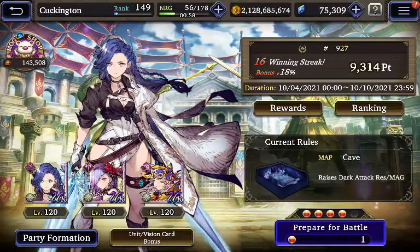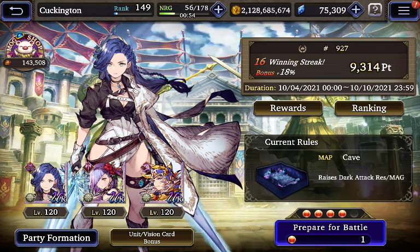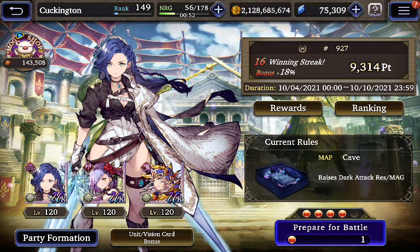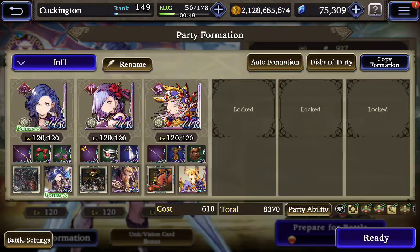Hey, what's going on? I'm experimenting with a light evade build with Elena. I've got — unfortunately I don't have Rob at 120, which probably would have been nice for Illusion. This setup might be arguably better because of Warrior of Light for the tank aspect. I've got the Luck, Evasion, and Agility light cards all maxed out.